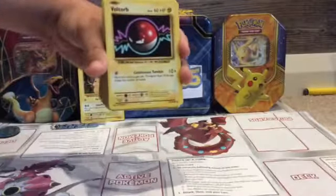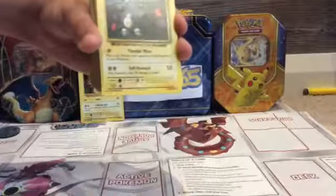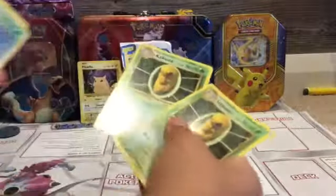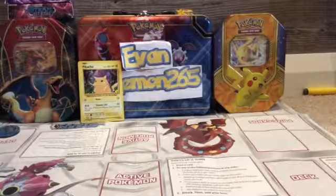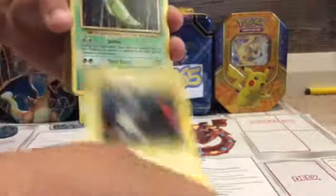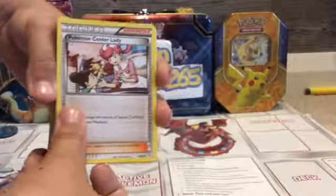Now we got — I just dropped a card — energy retrieval, Kakuna, Electabuzz, Caterpie, Weedle, Metapod, Magneton, Electabuzz again, two Kakunas. Then Tangela, Electabuzz, Caterpie, Beedrill, more upside-down cards. Weedle, another Weedle, Metapod, Magneton, Professor's Letter, Pokemon Center Lady.